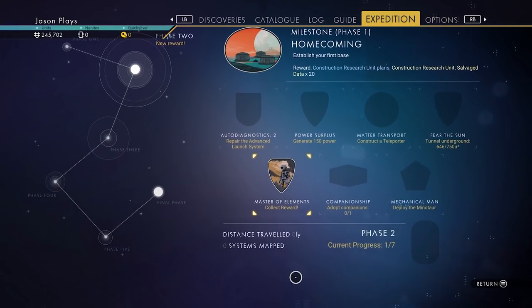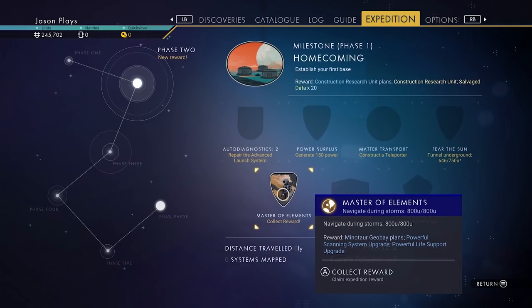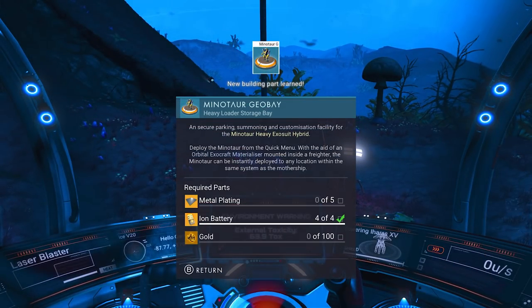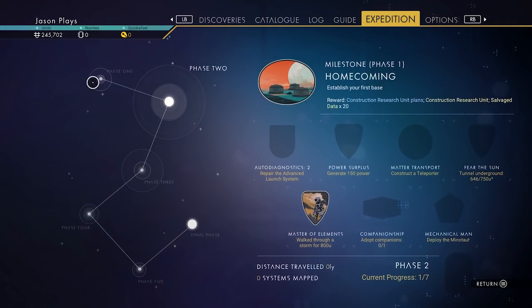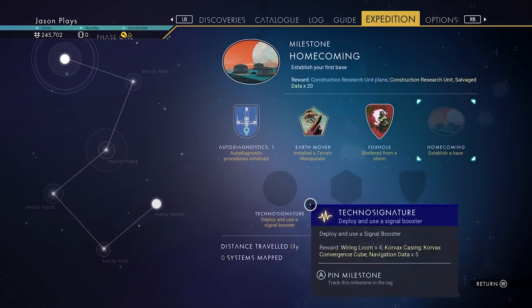This is officially Expedition 3. I walked 800 feet while in a storm. I literally had like, what, two feet left? Because I just took a few steps and I was done! Holy cow! So let's do that. We have our Minotaur Geo Bay. We're gonna need to do that. So we need some gold and metal plating. But in the last episode, we got a lot of Phase 1's done. We didn't get it all done, but we got a lot of it done.